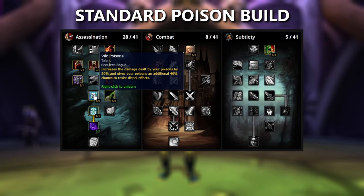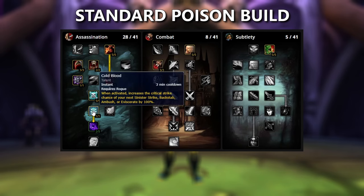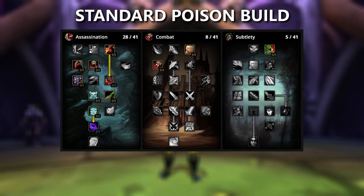Next, we're going to be taking 5 points into Vile Poisons. This increases the damage of our Poisons by 20%, which is pretty powerful. And then 5 points into Improved Poisons, which means we have a 10% increased chance to apply our Poisons. What this means is that Instant Poison now has a 30% chance to be applied instead of the Baseline 20. 1 point into Cold Blood, which gives our Mutilate ability a 100% Crit chance. If we combine this with Master of Subtlety, we have a good little increase to DPS.